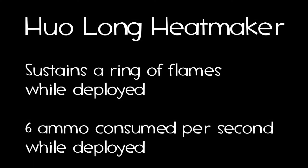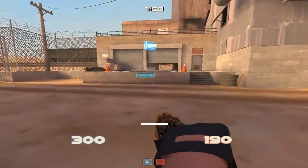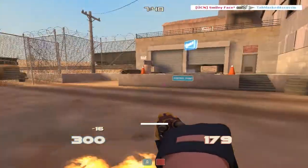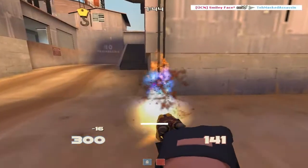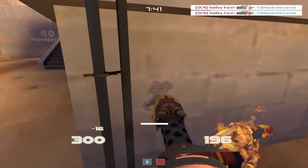Now the Huo Long Heatmaker sustains a Ring of Flames while deployed, consuming 6 ammo per second while deployed. As you can see, a spy tries backstabbing me — it doesn't work. He's a dead ringer though, he's now on fire from my flames, and then I manage to gun him down with the actual weapon itself, which is always nice to kill those spies.